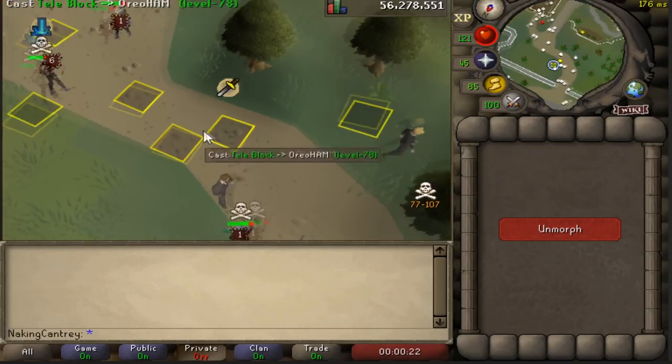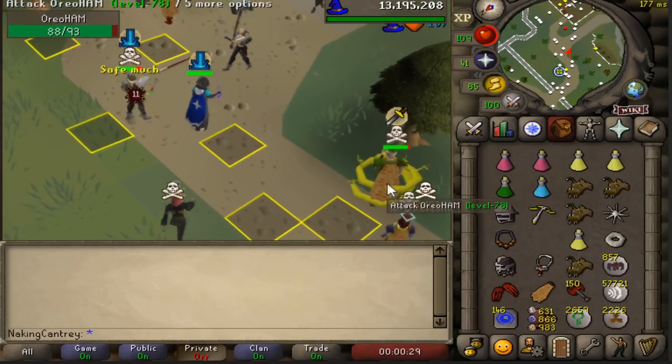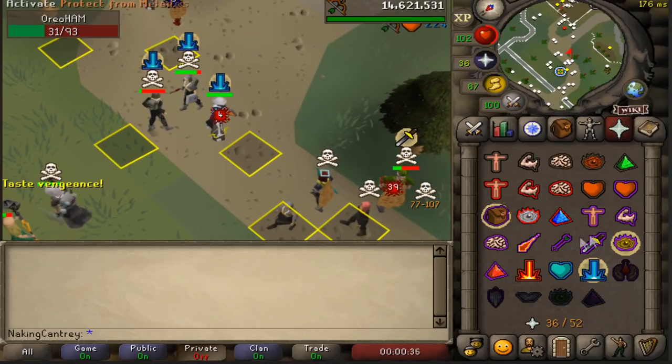There's also a way for you to be able to one-tick your teleblock, which I'll show you guys very soon. That's basically how you're able to get everyone without them being able to teleport, because you'll hit the teleport block in the same tick.